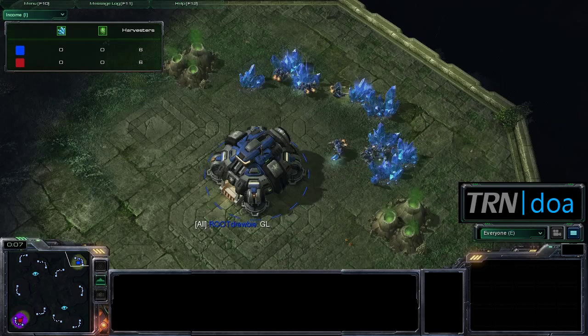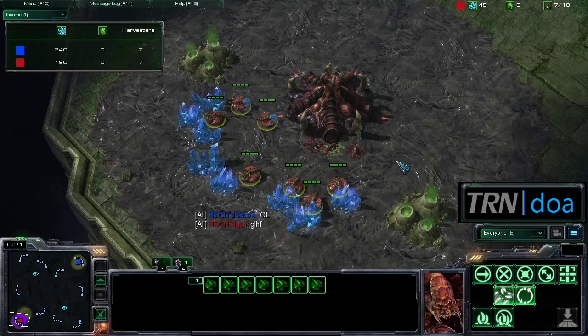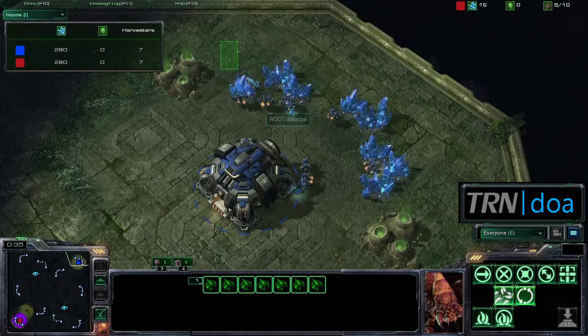Hey everybody, this is Doe with the Rush Network, back with Game 2 between Drooby and Slush. This time it's going to be played on Steps of War. This is a series from MLG in the Losers Bracket, and it's always fun to see members of the same clan fight against each other. You have to kind of assume these are players that have played against each other before, so they kind of know each other's styles, which lends to some crazy decisions sometimes.